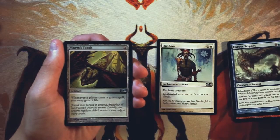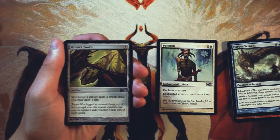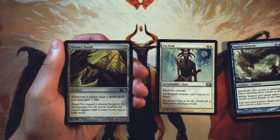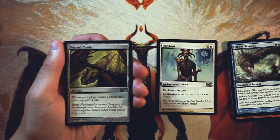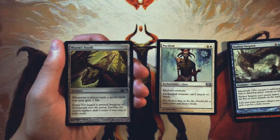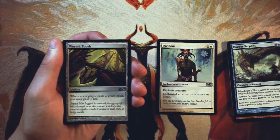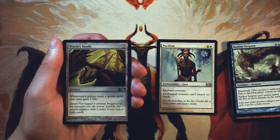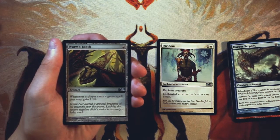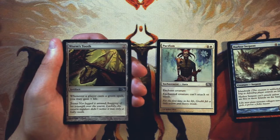Our first uncommon here is Worm's Tooth. It's two mana for an artifact, and whenever a player casts a green spell, you may gain one life. Because this triggers on every player, it's much better than it would be if it was just you. However, it is random — you don't know if you're going to be up against a green deck. Obviously you put it in a deck where you're running a lot of green, and that's okay, but it is just kind of random life gain. I'd prefer something a little more aggressive at two, even just a solid two-drop. Maybe having access to this in a sideboard is a really good way to go — to prevent some life loss against an aggressive deck — but in general I don't think it's better than Pacifism.